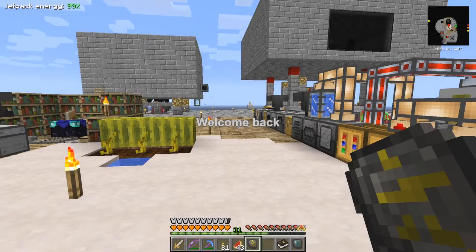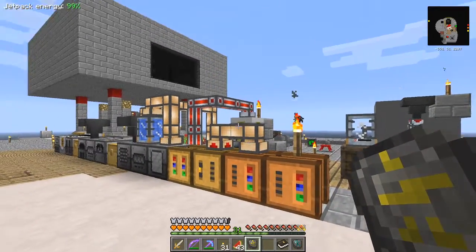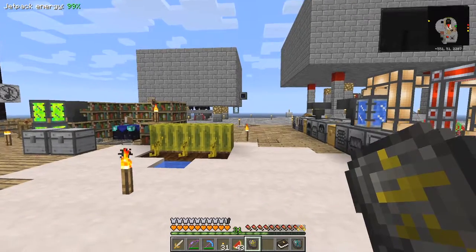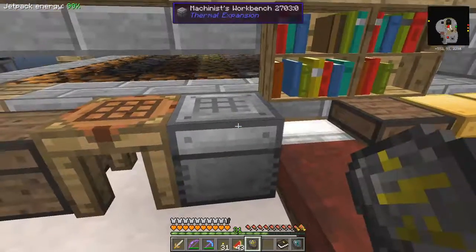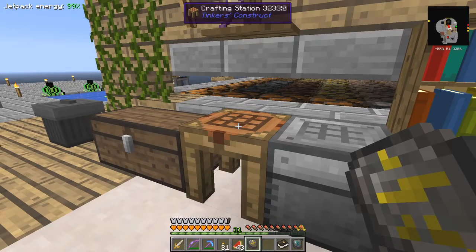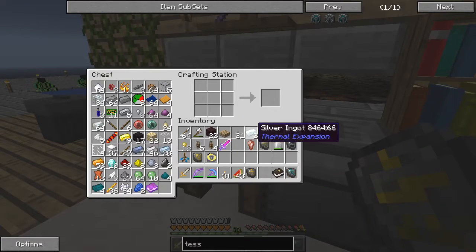Hello everybody and welcome once again to Running Red, the hardcore questing mod pack from Gideon Seymour. Here's a tesseract and here's a tank, so let's go. I've already made one - actually two - but let's do it again. I'll need three because I'll need one for the nether anyway, so I need some silver ingots.